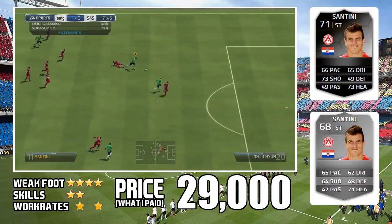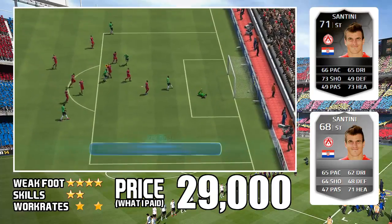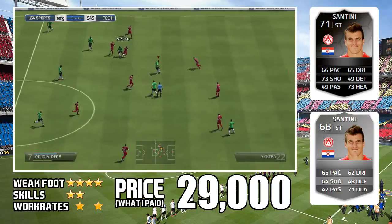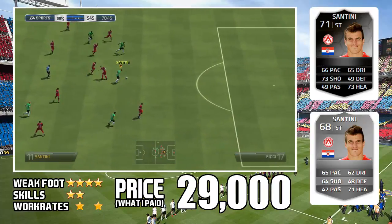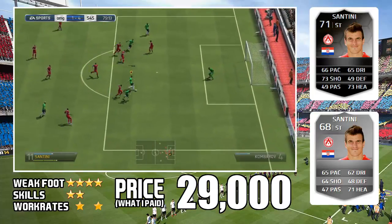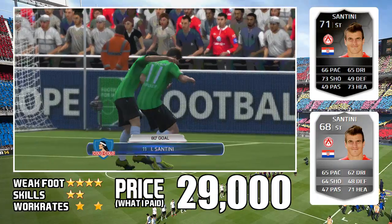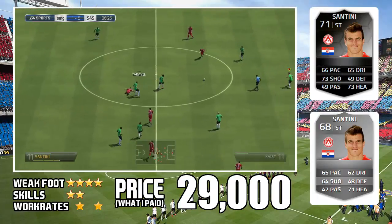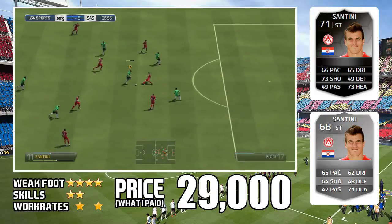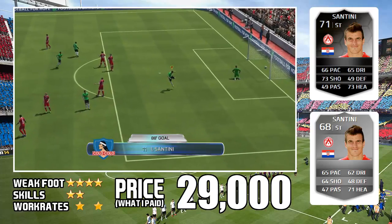Look at this pace — running through, using strength to hold people off. This guy wasn't a great defender, to be honest, but look at that finish. It's absolutely great. Guys, if you've got 30k — that's what I paid for him — I'd seriously give him a go. He's incredible. You can link him with a pro league team. He's in the pro league, you can just put a bunch of fast players around him — there's so many in that league. And look at that — how did that go in? That's ridiculous.